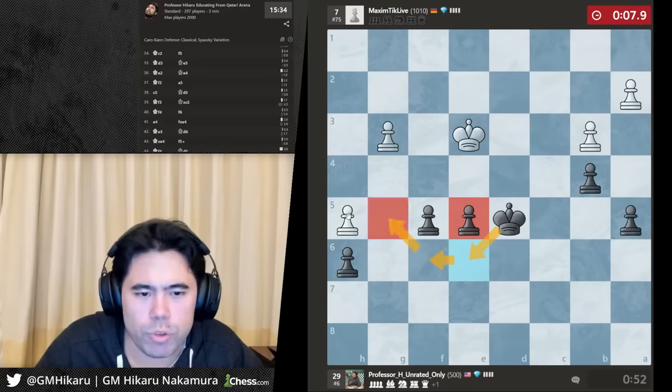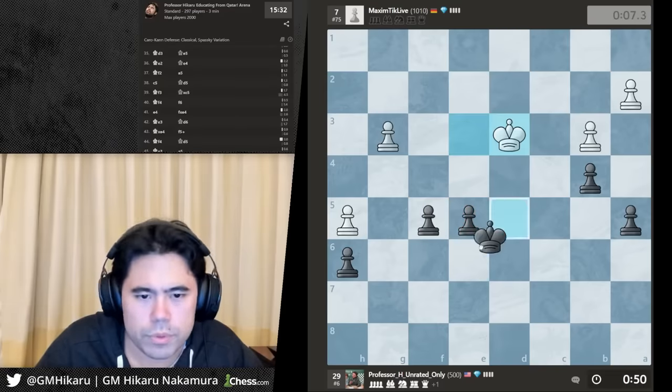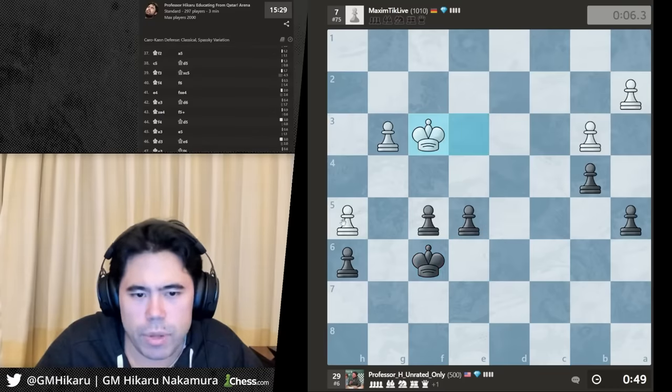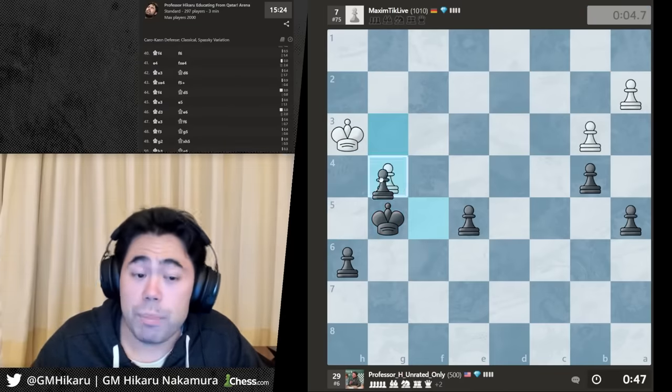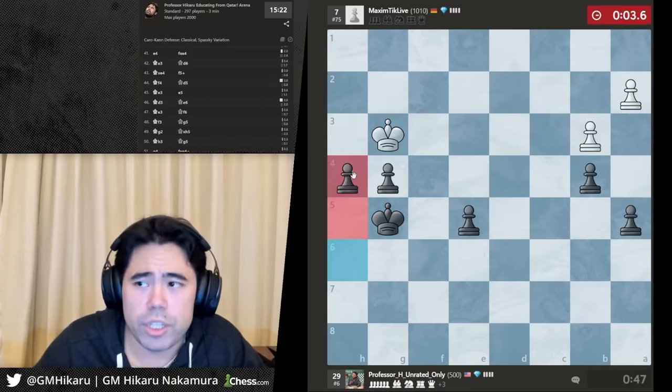I can bring the king over to eat the pawn on the edge as well — just eat the pawn and win the game. Very simple. This guy played pretty well — that was a very very good game.